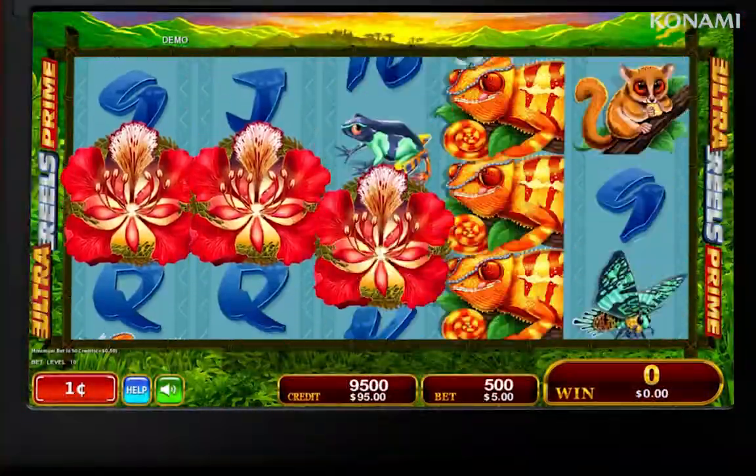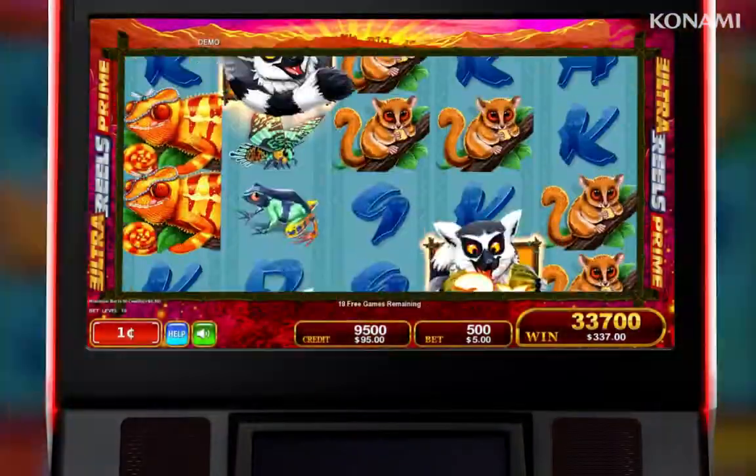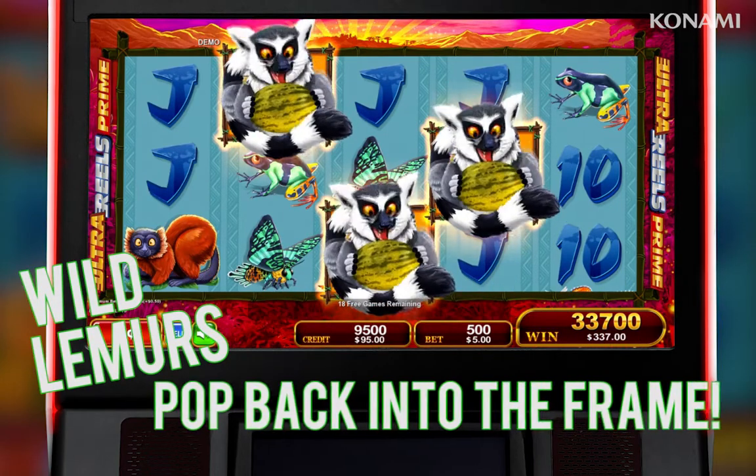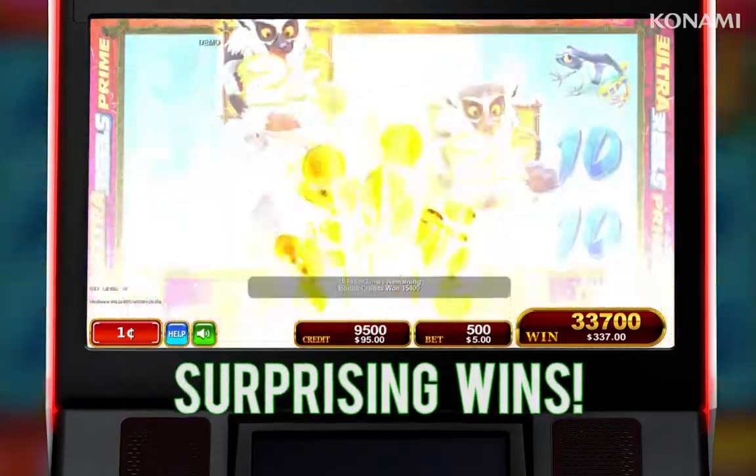Any three or more flower symbols trigger up to 25 free games. During the free games, any wild lemur symbols landing one position outside the reel window will pop back into the frame and replace the adjacent symbol for surprising Ring-Tailed wins.